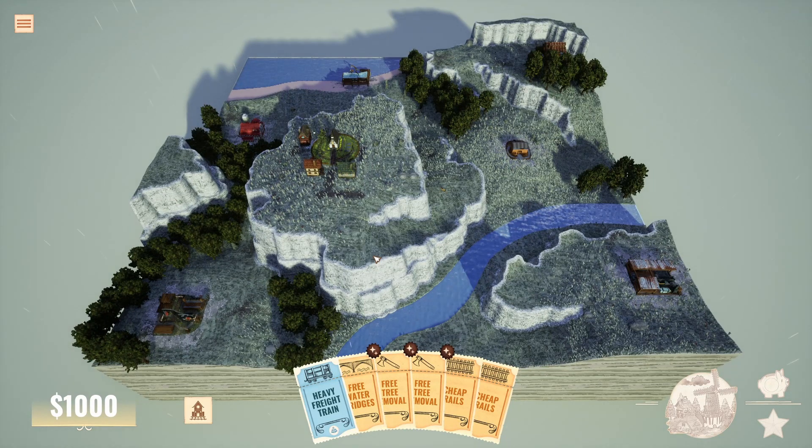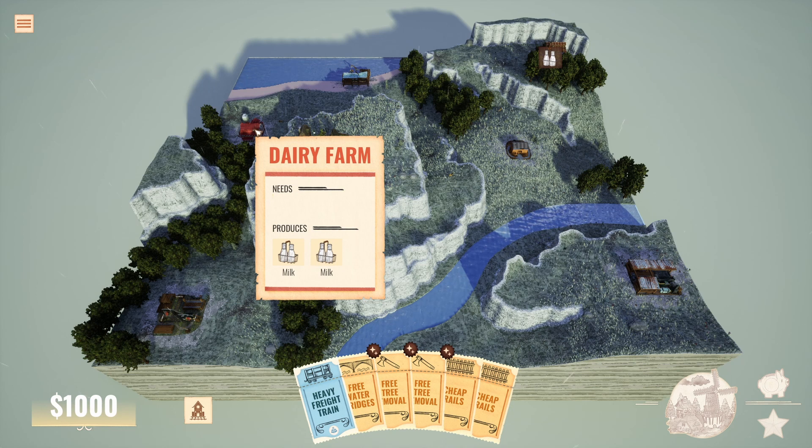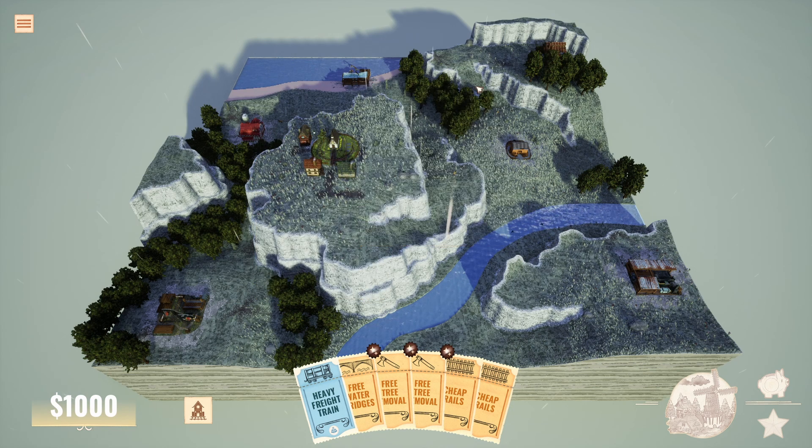So here it is — we are on the map. It's actually a very small map; most maps will be way bigger than this. Interestingly, on this map we already have all of the buildings placed. We have a city in the middle that needs milk, cheese, fish, and furniture, and all of those productions are around. I can see the milk from the dairy farm, the fishing docks, etc. These two are very simple production chains because it basically produces the fish and you just deliver the fish.